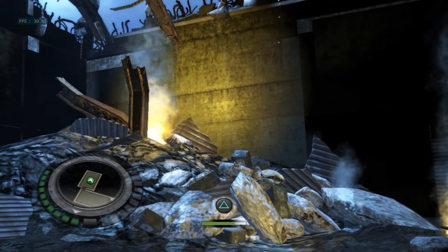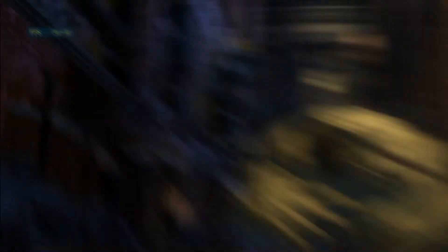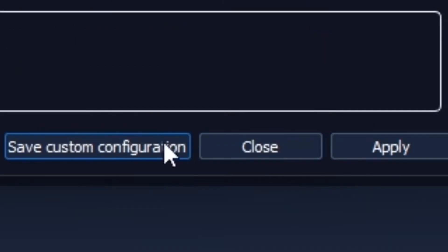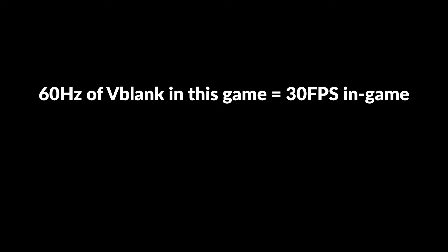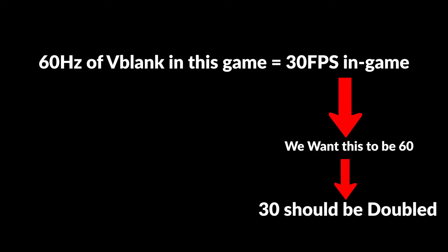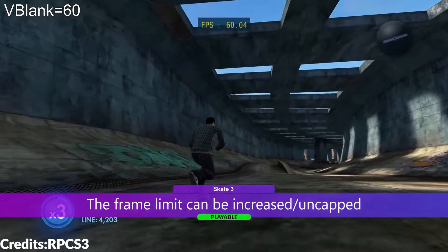The next tip is about how to uncap the frame limit in games that do not have an unlock FPS patch or have frame rates capped at 30 or below. For example, take the game The Incredible Hulk — the frame limit is 30, but you can unlock it by heading to the custom configuration of the game, going to the Advanced tab, and doubling the V-Blank frequency. The default V-Blank frequency represents the game's native frame limit, so 60 in V-Blank frequency for Hulk equals 30 frames in-game. To increase the frame cap from 30 to 60, double the V-Blank frequency from 60 to 120.